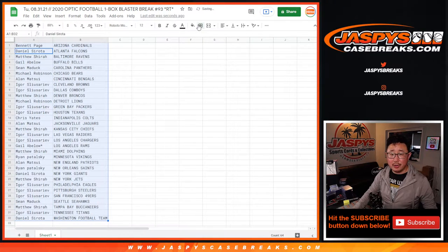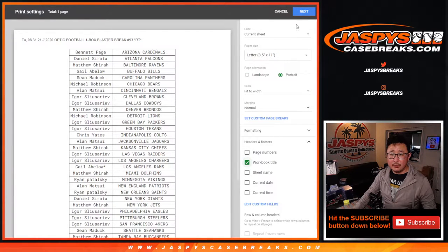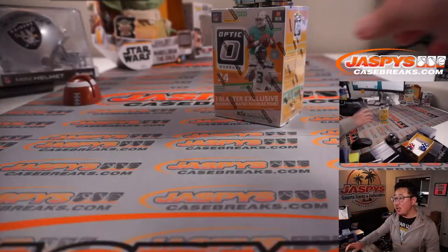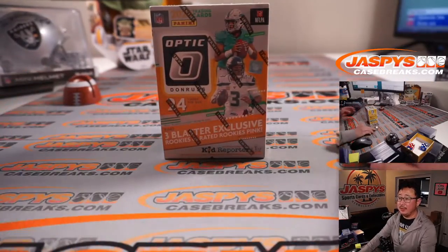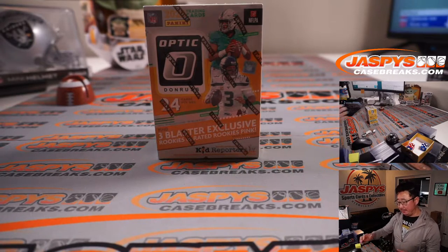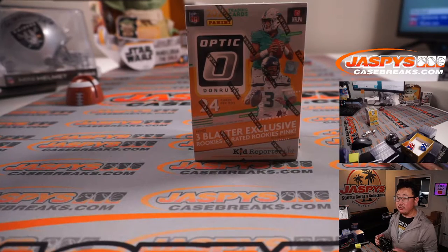Trade window closed. Let's box this up, center it up. Let's print, let's rip. And then we'll re-randomize that list and see who gets those six NT spots. We have to do just one more of these blaster boxes and that's it — and then sell out some spots straight up. That'll get us to Breaksville on that National Treasures football.